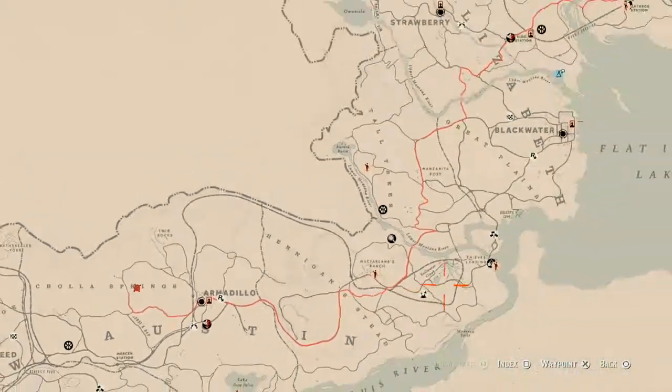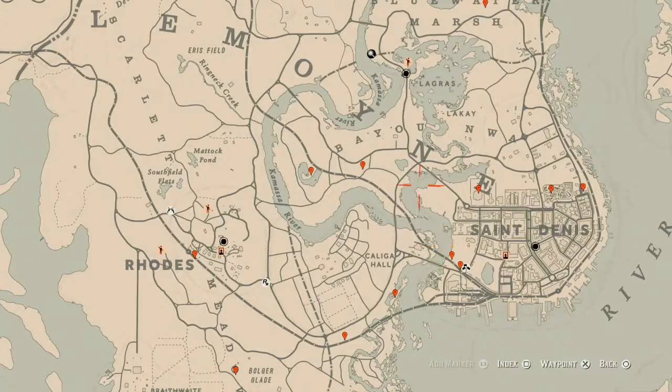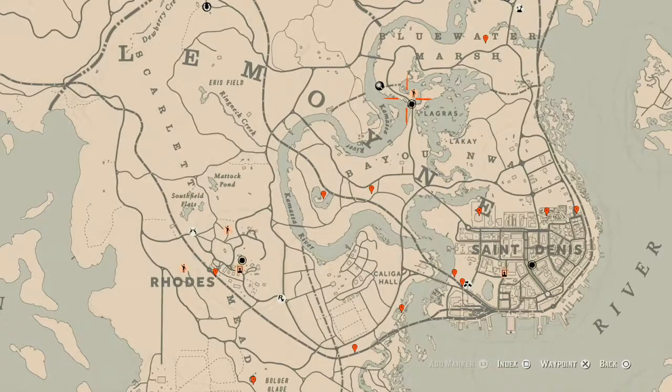Now let's go over to the Lemoyne area of the map. The cycles for today, Wednesday April 7th, are: family heirloom cycle 6, all lost jury cycle 3, coin cycle 3, arrowhead cycle 4, wildflower cycle 4, antique alcohol bottle cycle 2, all tarot cards cycle 6, bird eggs cycle 1, and fossil cycle 6. Remember to check the description box below — everything including the cycles and links will be down there.